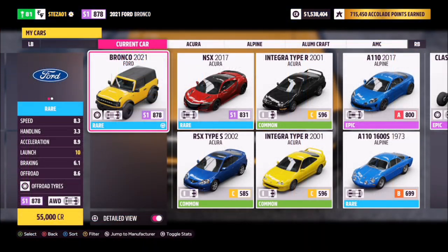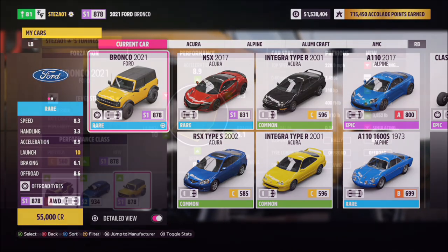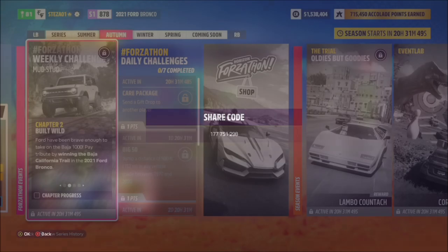The car will set you back 55,000 credits, but you should all have one because it's given to you at the very beginning of the game, so you shouldn't need to worry about that. I have created a tune for you guys to use — the Forzathon share code is 177751298 — hopefully this should help you guys out a bit.